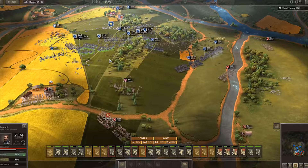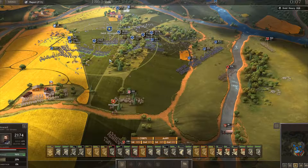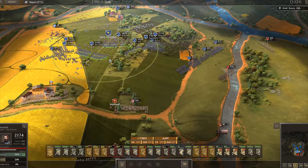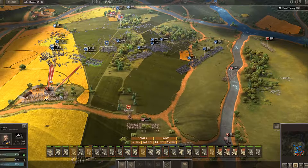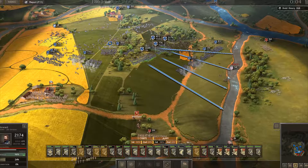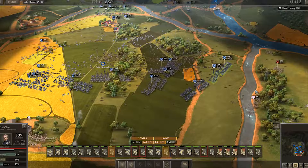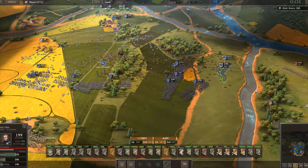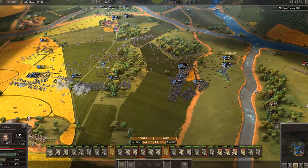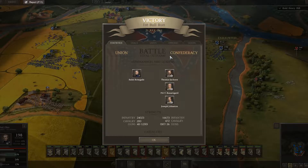I think this is an amazingly interesting way that the battle has gone — I did not anticipate this. Historically the Union, who we're playing as, lost this. As you can see, we've changed history slightly. I wonder what that would have done in real life — would the Confederates have surrendered sooner? Would that have meant the war would have been over? Washington came out to see the battle thinking it would be the only battle of the war and the war would be over in a couple of weeks. Both sides thought that. It wasn't — it was a very bloody war that lasted for a long time.